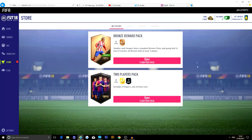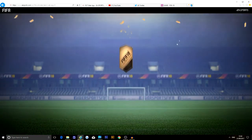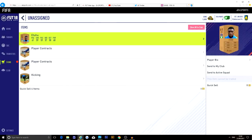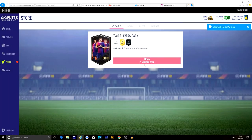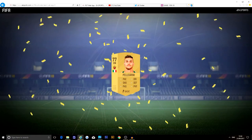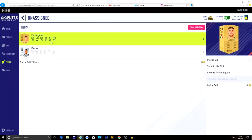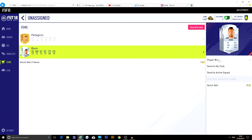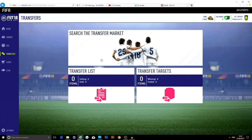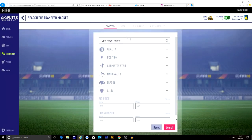Untradeable players — they'll probably give out more during this time since it's the start of the game. They normally like to give players to focus the team around. There's a contracts pack. One rare — let's have a look. Pellegrini — not that bad for untradeable, but a silver card in a pack, that's not very good at all. Let me have a look at the transfer market.